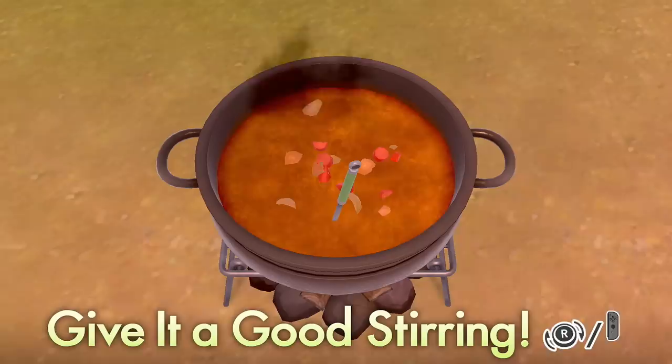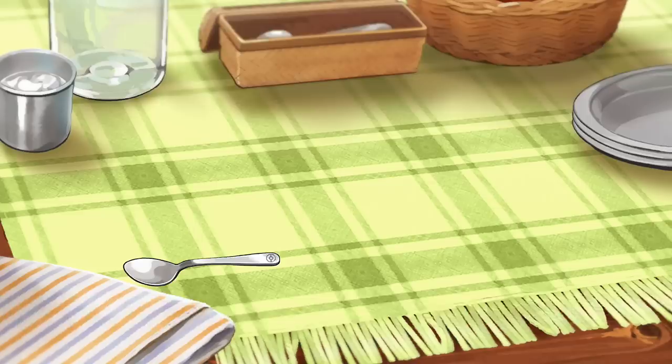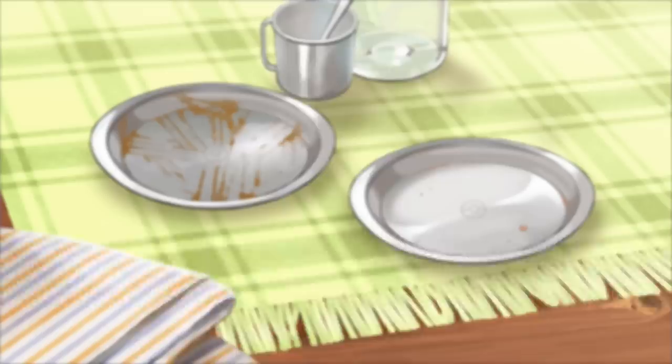Pro tip: if you're just trying to fill your Curry Dex, you don't need to try on the cooking screens. You don't need to fan the flames, you don't need to stir the pot, and you don't need to put your heart into it. Just let it run on auto and you're done. If you're using low quality ingredients you'll get a lot of coughing classes; higher quality ingredients may get you Milcery or Wobbuffet classes, but you don't need to actually do anything.